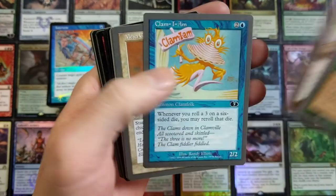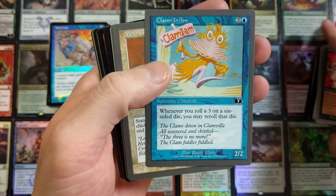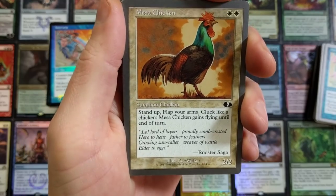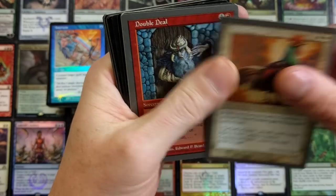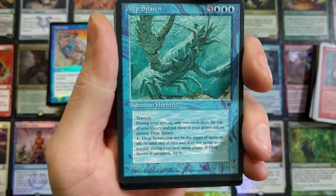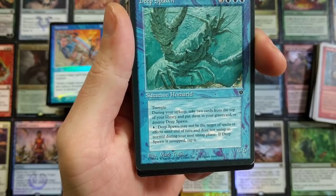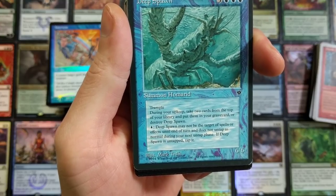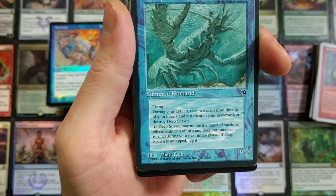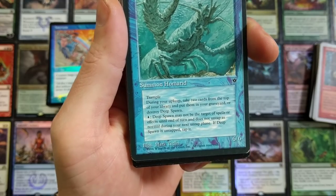Paper Tiger — there you go. Clam I Am — I remember seeing that all over the place. Mesa Chicken — I used to live in Mesa, Arizona, shout out that way. Double Deal. Deep Spawn — this thing takes eight to bring out. It has Trample, and during your upkeep you take two cards from the top of your library and put them into your graveyard or destroy Deep Spawn. For one Island, Deep Spawn may not be the target of spells until end of turn. Not terrible for its time, honestly.